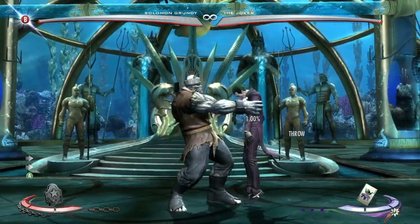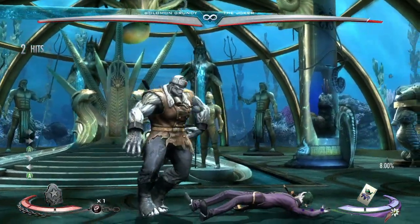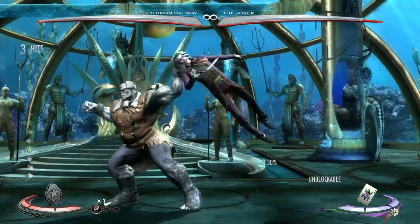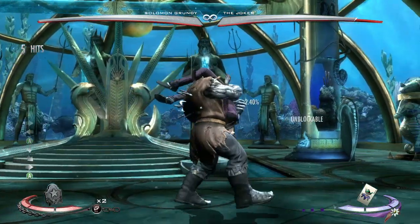So you input the command right before he hits, so right about now. And then on the second one, you do it before he does behind him, right there. Before he throws him back, you're supposed to do the input, and it'll hit every time.